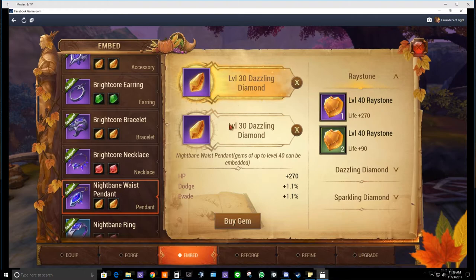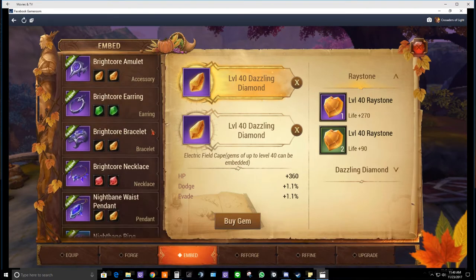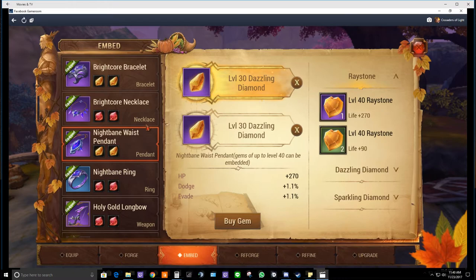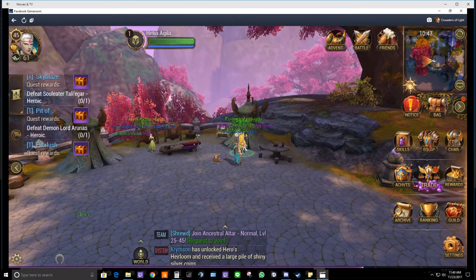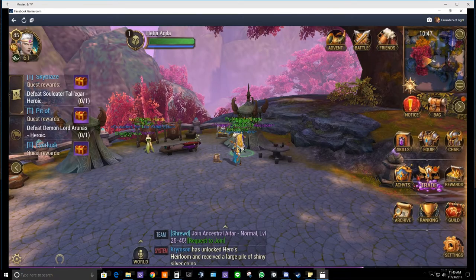The same steps we did dismantling level 20s and 30s apply for your level 30s going to level 40. To get all my level 30s to level 40 diamond, I need to make one or two more level 40 diamonds, dismantle them for shards. I need two more to get two extra shards — that's about four level 30 dazzling diamonds to get to level 40, which will increase HP again.